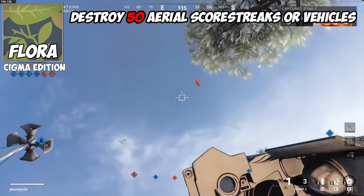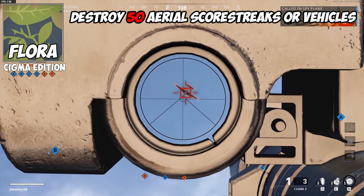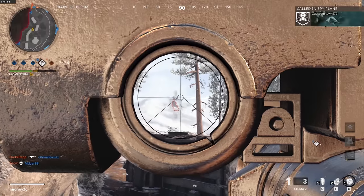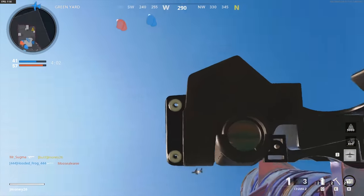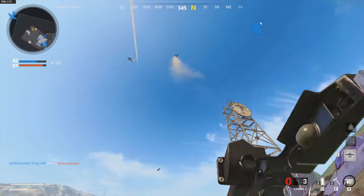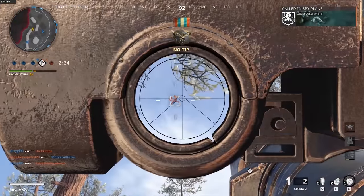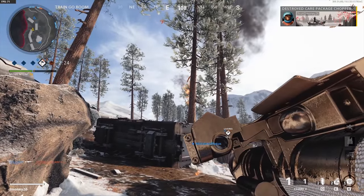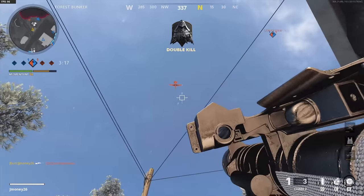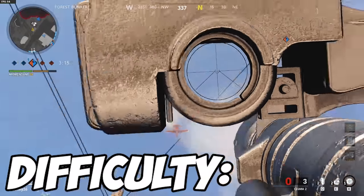Now let's get into the Sigma. For the Floor camo, you need to destroy 50 aerial scorestreaks. This is probably the easiest challenge for the Sigma — basically any mode with scorestreaks works. You can shoot down spy planes and other air streaks on Nuketown, or knock it out in Combined Arms with ease. Air streaks come in more than you'd think, so you'll likely end up getting this challenge done without even realizing it. Difficulty: Spec Ops.